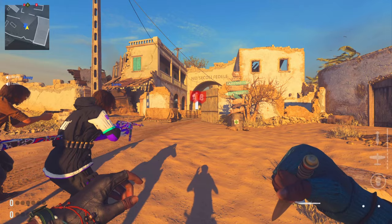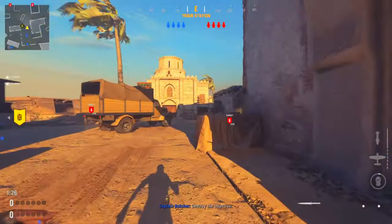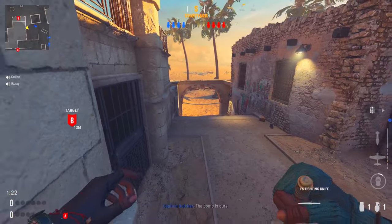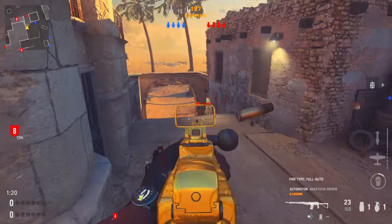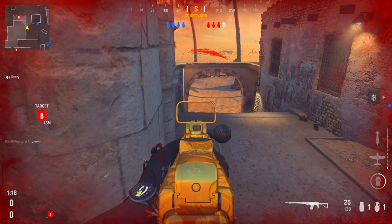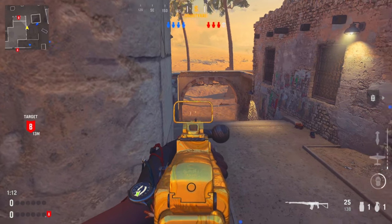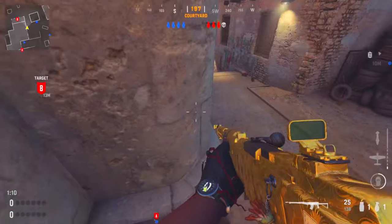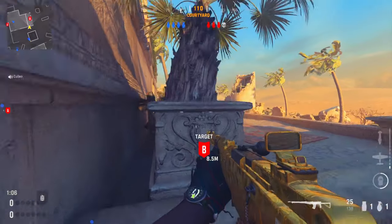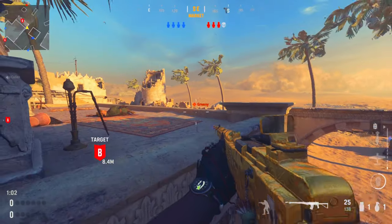Welcome back to the channel. Today we have a new episode of the best pro player spots in Vanguard. The series is slowing down slightly due to the lack of new spots since the game has been out for a while, but we've got some lines of sight, sniper spots, jump spots, a grenade spot, and also some spots to watch the cross on Search and Destroy on Berlin.